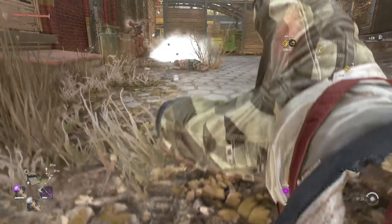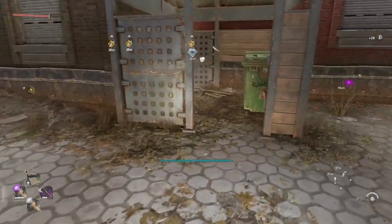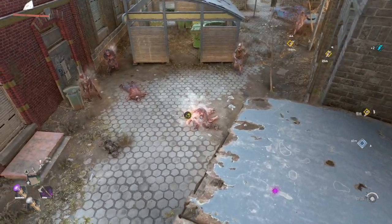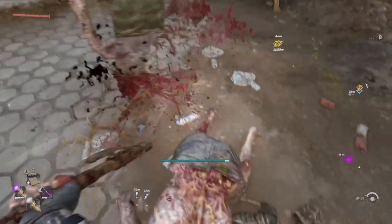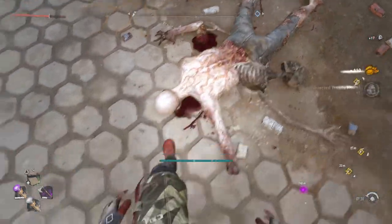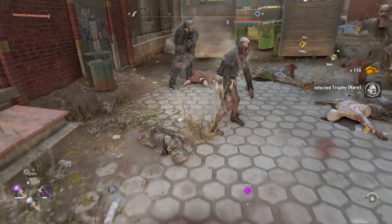Just have a look all round the building and then we'll go to a safe place and have a little count up to see what we've got. Good little haul down there. Take him out — that's an extra rare infected trophy.